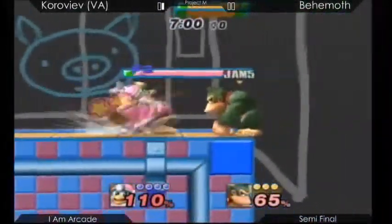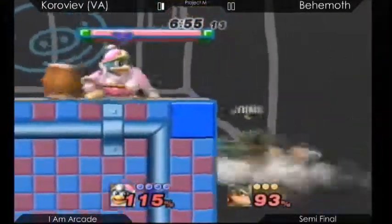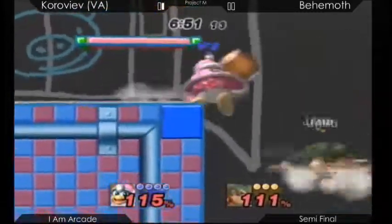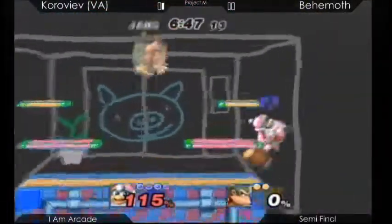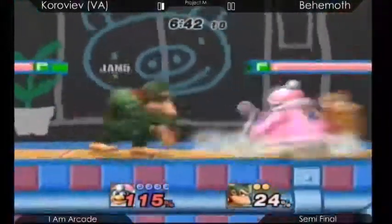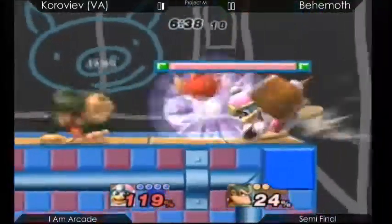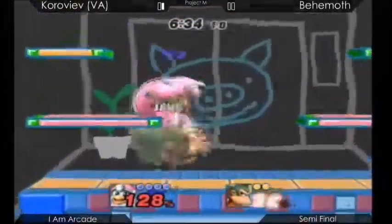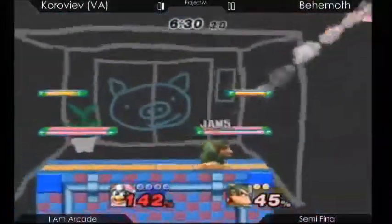Good air dodge — he had to get out of there fast, getting out of the way. He's taking a lot of unnecessary damage right now. Vanity Angel is obviously controlling the stage. Behemoth wasn't sweet spotting any of those recoveries and he got punished for it. Grab confirms and kill setups are going to be really important for DK here.